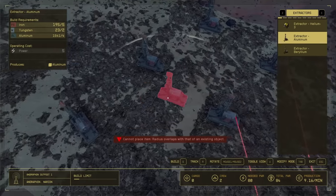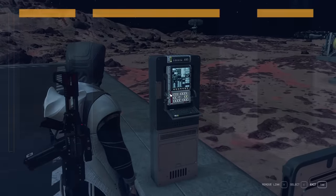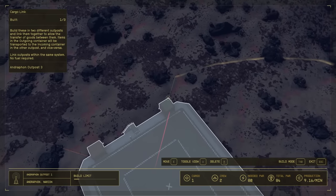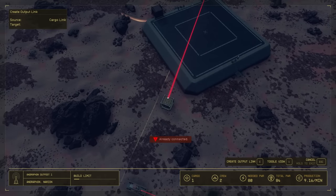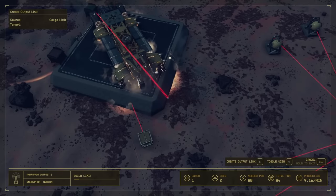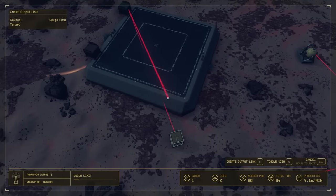It's not really an exploit — it's just taking advantage of the systems in the game that are meant to be there. We're going to be using aluminum and iron for this. Once you've got all of this built out and your cargo link set up, head to the console on the cargo link and confirm the link between your outposts. Then from the green receiving box on this planet, create a link to your storage box. Essentially you want to get your iron transferred here where you have aluminum, beryllium, and helium — bringing resources from one area to the other.